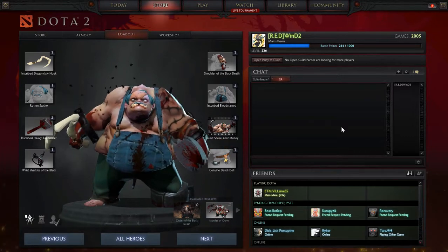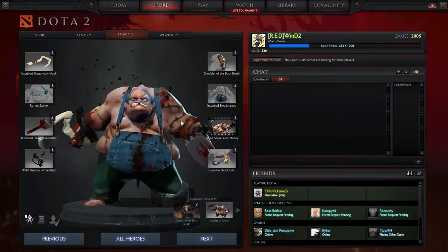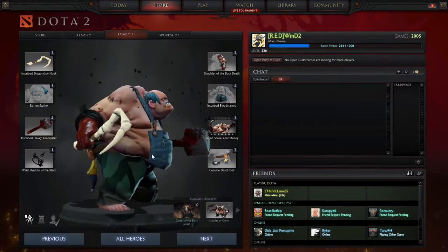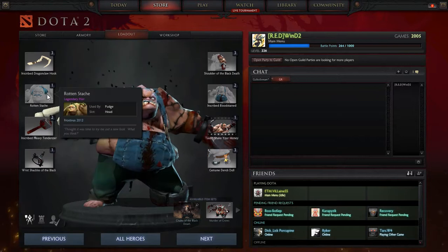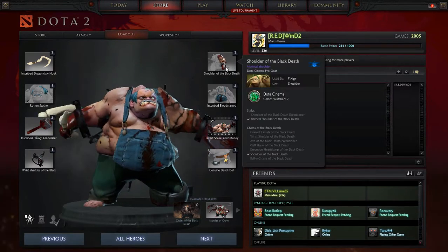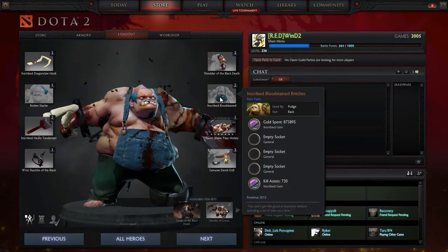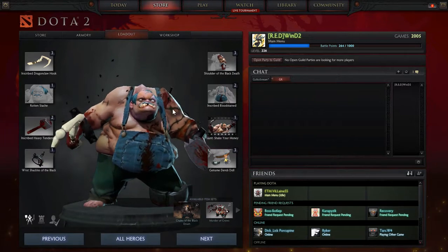Hello guys, today I decided to sell my patch set. This is a very nice patch set. I have a Dragon Cloak with many gems — very nice gems. I think I have Rotten Stage, Heavy Tendriser, Bloodstained Bridge, Danger Doll, and more.